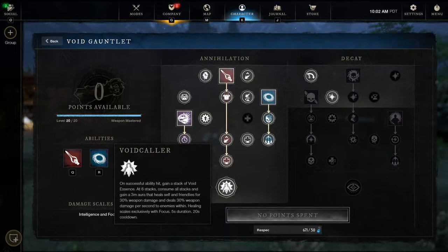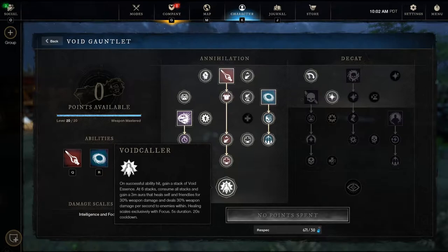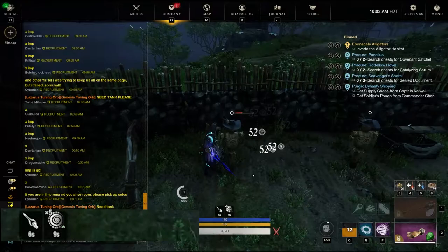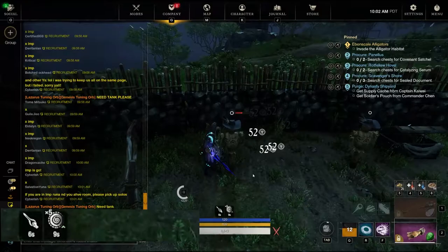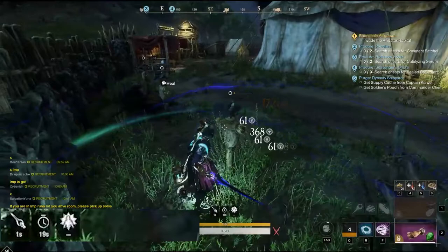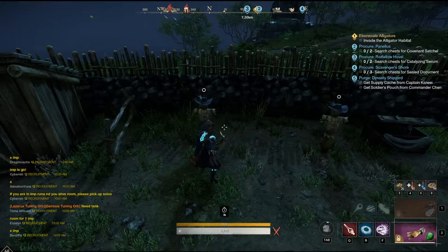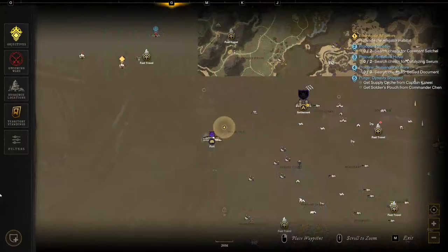There's also Void Collar: when you land a void attack — with Void Blade, six Void Essences, or Putrefying Scream — if you use six void abilities they will stack and give you a burst three-meter aura that heals self and friendlies for 30% weapon damage and deals 30% weapon damage per second to enemies within it. This also scales with Focus, which is clearly our main stat for healing. You can see the void stacks building and once triggered, you get your Void Collar buffs.